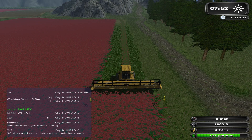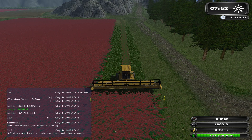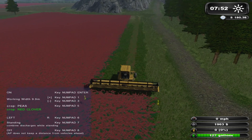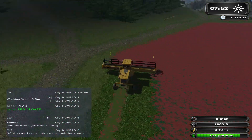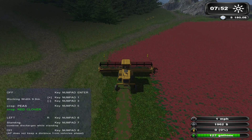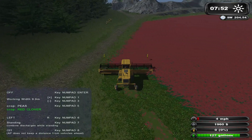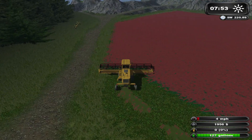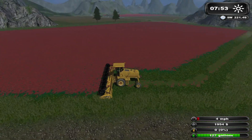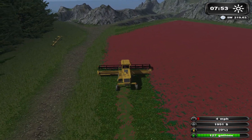He's already on the left side. We want to make sure he has the appropriate crop, so we're gonna cycle through till we get to red clover. And I believe that's all we need to do. We'll hit the keypad enter and hopefully he should be off to the races. He's just coming up on his first round so we will continue to our other machinery and get them going.